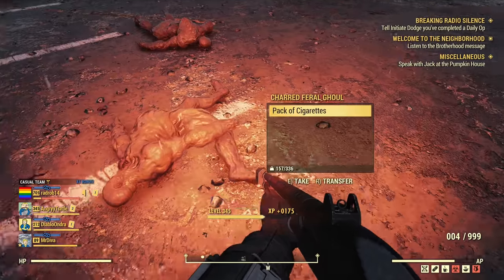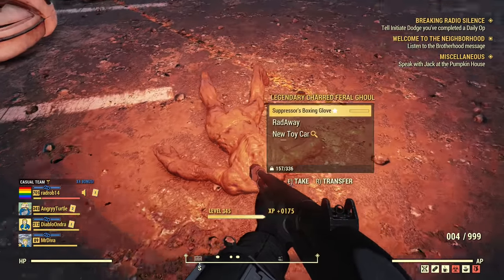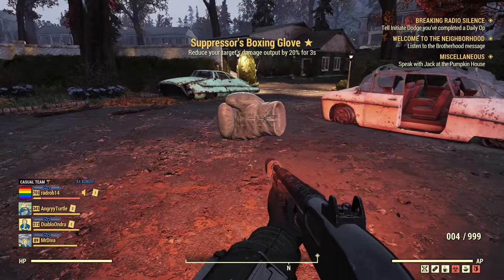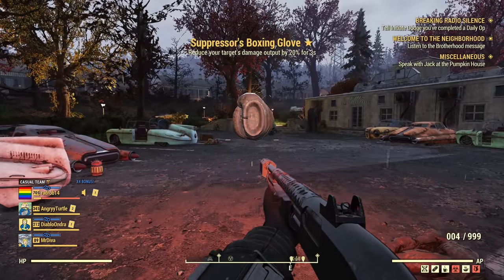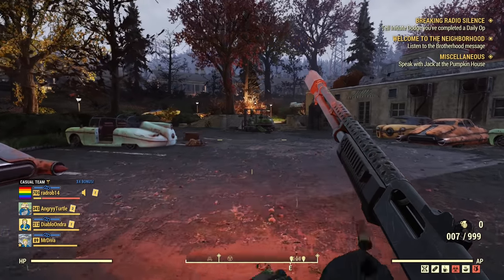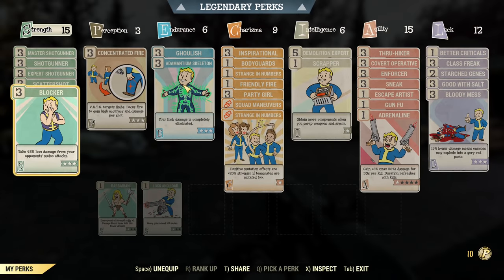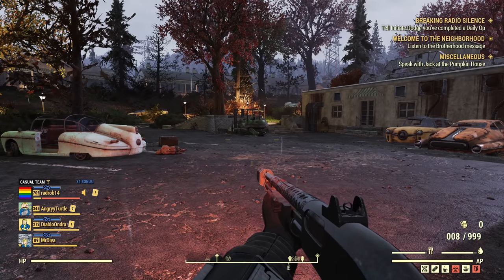That's my shotgun build, though it's also a sneak build — it works without sneaking as well with this combination. It would be nice to have higher Endurance; six is the minimum, but more is really beneficial. This is extremely useful for high Endurance builds.